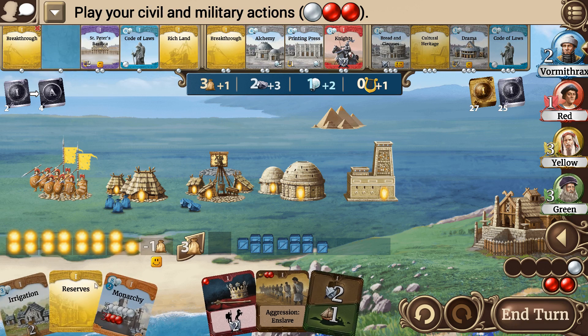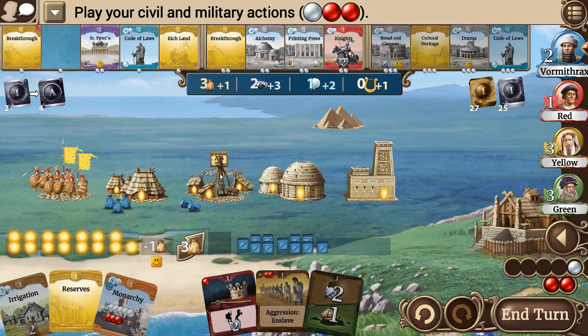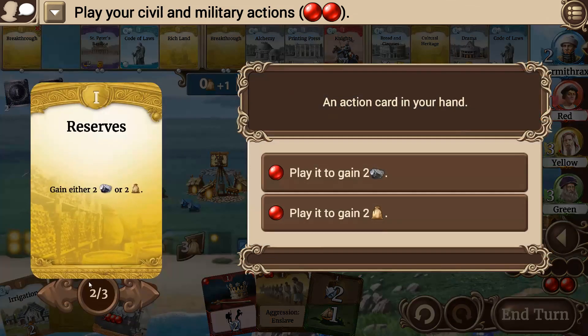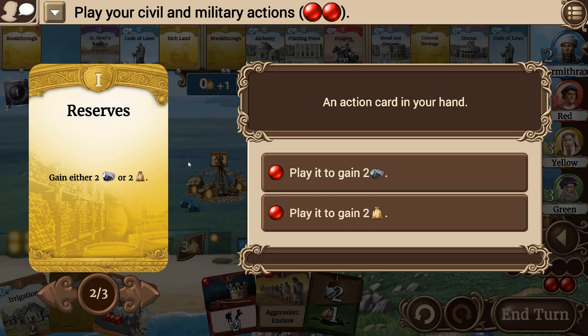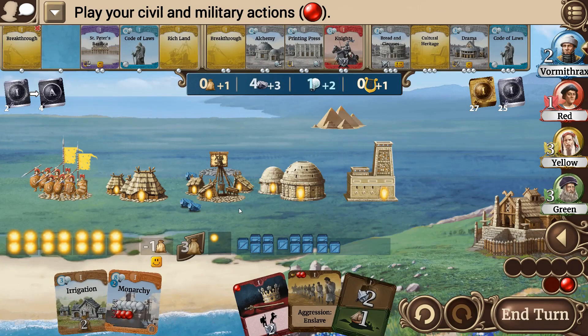We're going to grab the Monarchy card. I don't have enough to do an upgrade — I need three resources to upgrade here so I'm short. So I can either recruit a worker or play my Reserves. I think it's better to keep him in reserve. I've still got one more action because of that, so I can still play my Reserves. If I play it for food I'll be able to get one more worker next round, or I can play it for resources to get the upgrades. I think resources are going to be more important.